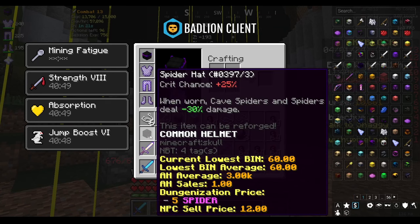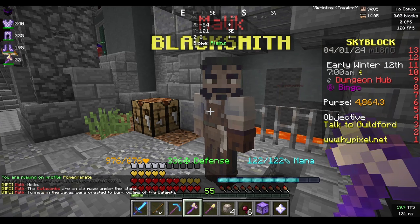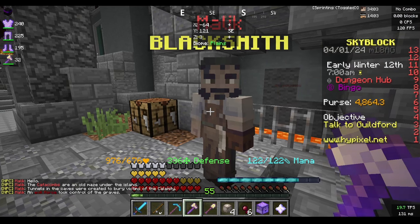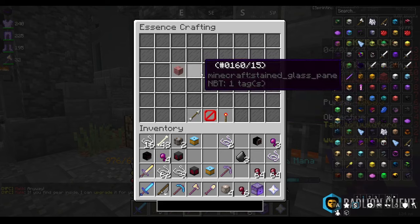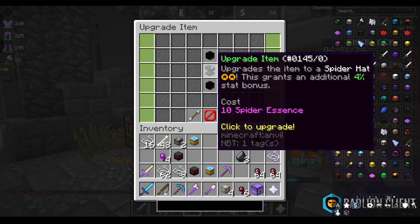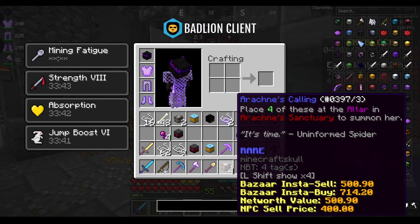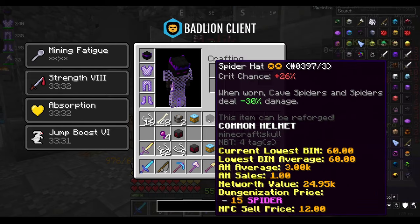Now I'm going to work on getting the spider hat to five star, for which I need 200 spider essence. We're in the dungeon hub going to essence crafting — upgrade items — and put the spider hat in. We can get it to one star and two star, but that's all for now. I'll need to spawn a few more Arachnes.